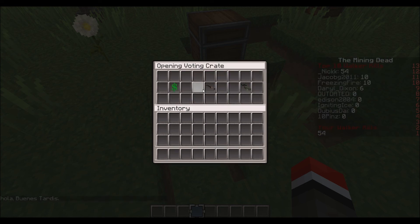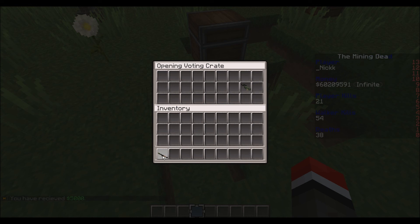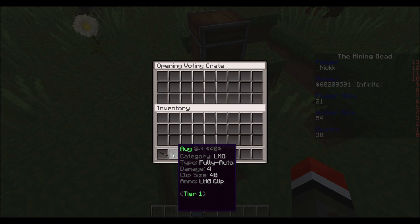So first the first item, then the next item, then the third item — stuff like this. With the money, you can get money across crates, so you just have to click it and then it gives you five thousand dollars — in that case it can be more or less. You can also get an RPG, and this was actually a very good crate for a voting crate. Those are all like pretty rare items.